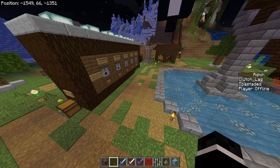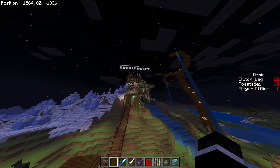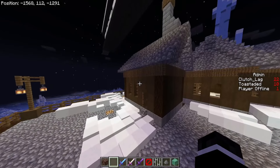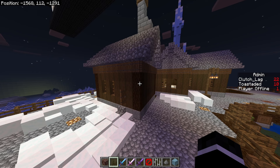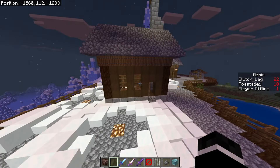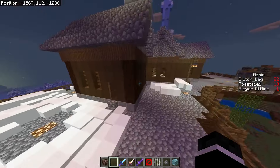Moving up here to the main spawn area - we had a few lootable houses that people can come to first come first serve, which I'll still have in the new Exotic Craft. First come first serve with loot, but there will be no regenerative loot pools. However you'll still be able to buy and craft stuff, so that balances it. I feel that would give new players more motivation to work towards getting stuff in shops versus just trying to scavenge around for loot.